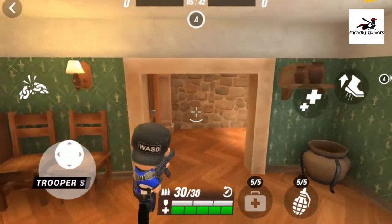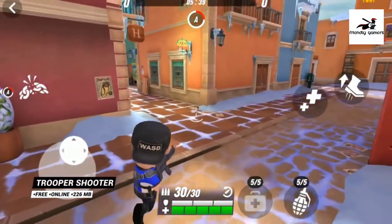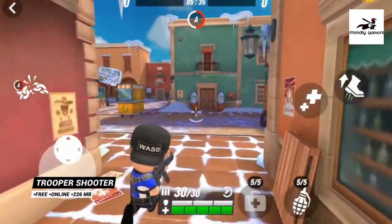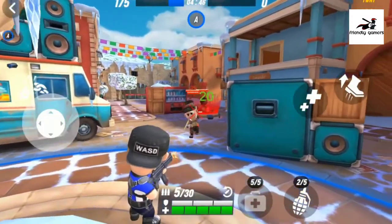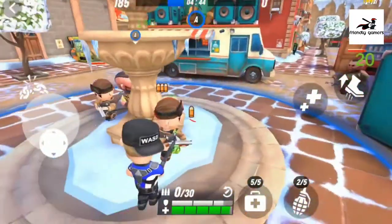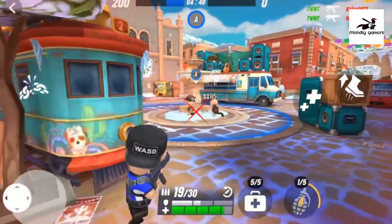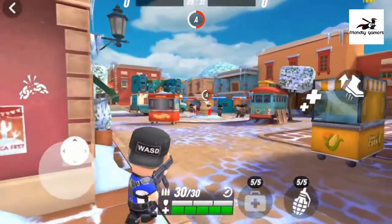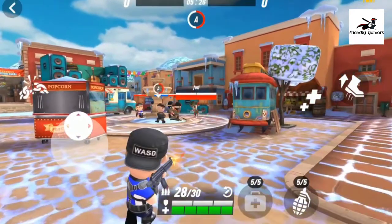Number 9, Trooper Shooter. Trooper Shooter is a first-person shooter game with a military style. Coming to the game, you will transform into a military character wearing a uniform with weapons in hand, always ready to destroy the enemy to bring victory at any cost. The game has a chibi cartoon style with very simple controls, helping you quickly get acquainted right in the first play.